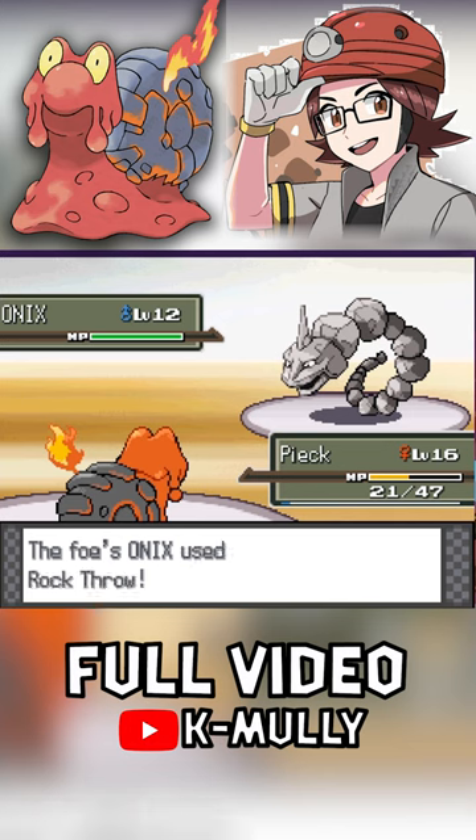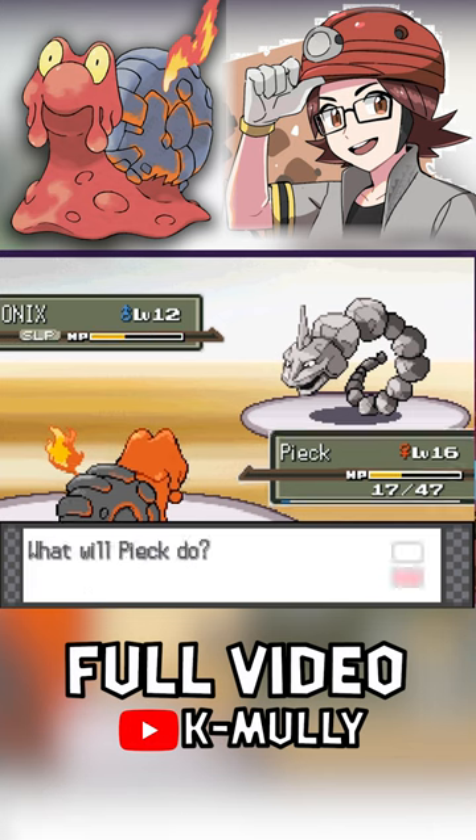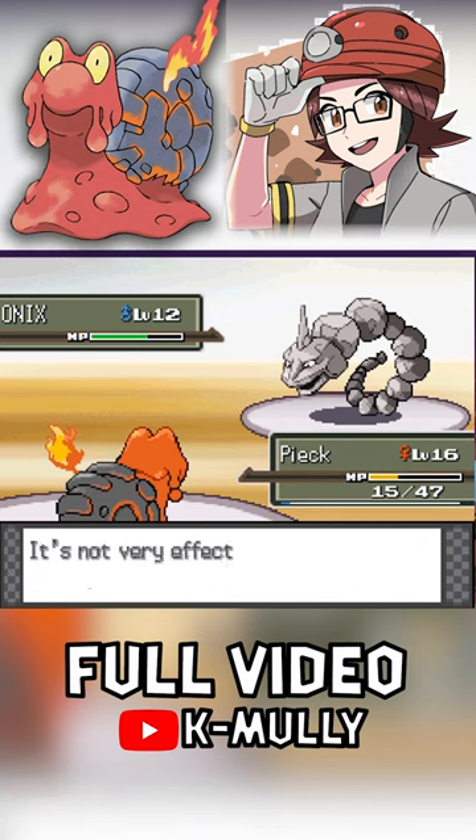For Onix, the strategy is pretty cut and dry. It can use Rock Throw, which does super effective damage against us. So by using Yawn, I can put it to sleep and use Harden to raise our Defense.